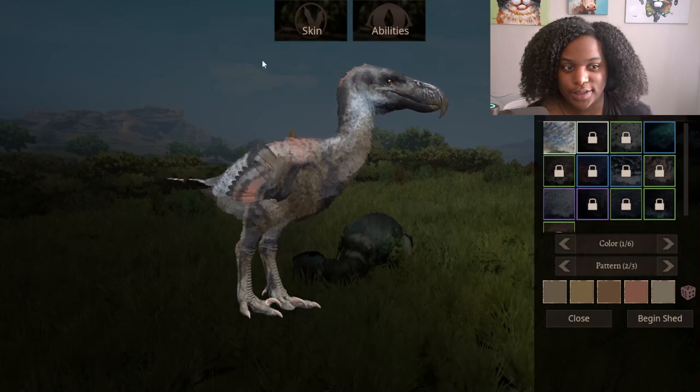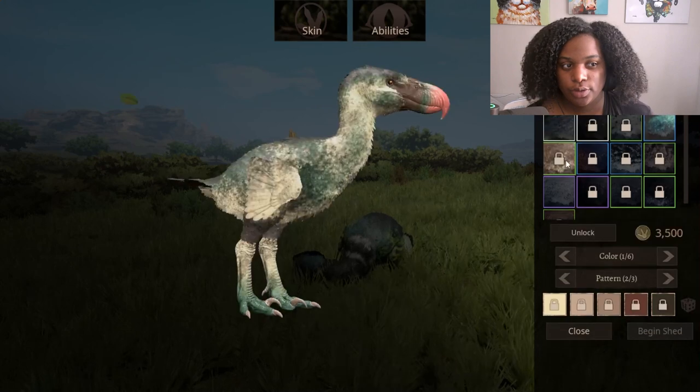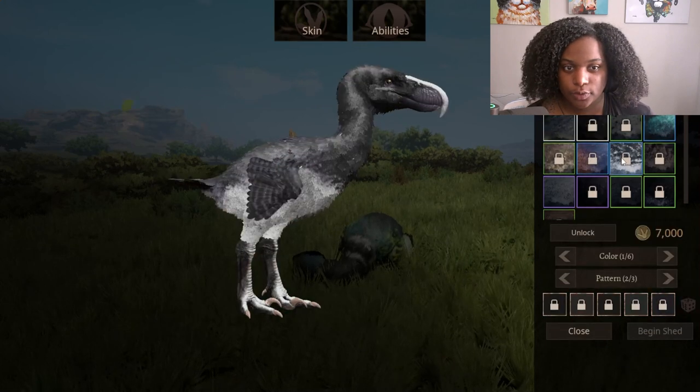And here are the skins. Here is the default skin, then we have runner, snow, hawk, conure, carakiller, curusso, loon, lammergeier, albino, melanistic, columba, harpy, and kestrel.